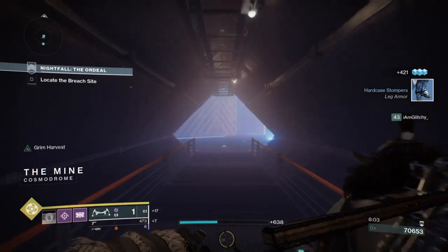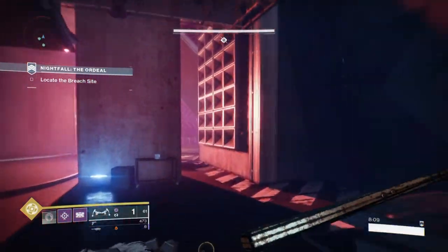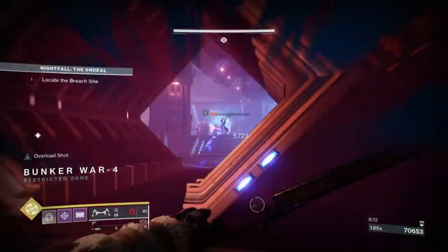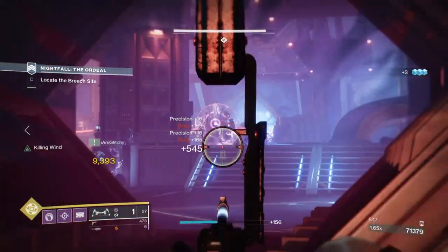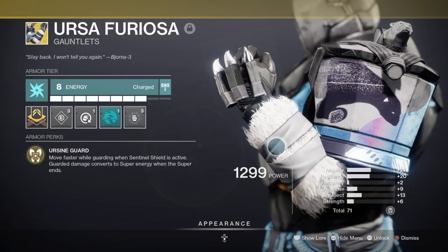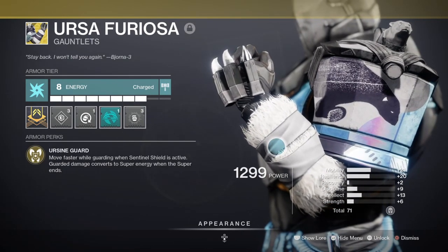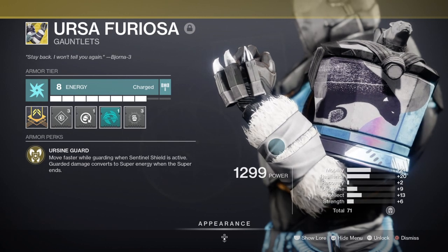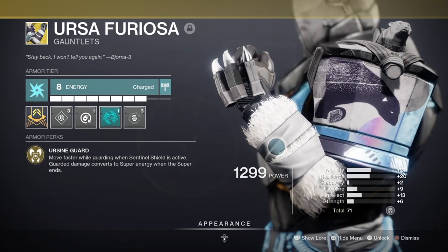The build also acts as a support role with the way the subclass functions — you can protect, buff, heal, and provide constant ability regen as long as allies stay nearby. I have two ways of making wells with my gear: one through grenades thanks to the Elemental Ordnance mod, and the other through weapon kills thanks to the Elemental Armaments mod. Both will be used constantly throughout the build, so you're always creating wells for yourself and teammates, which helps when playing safe as ability energy can be rotated to everyone.